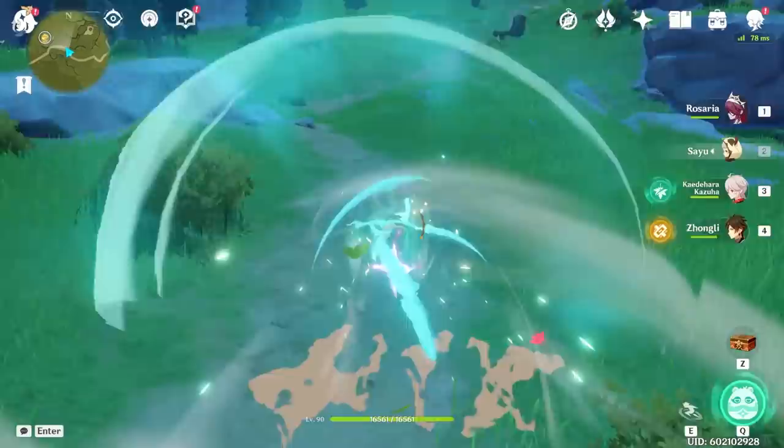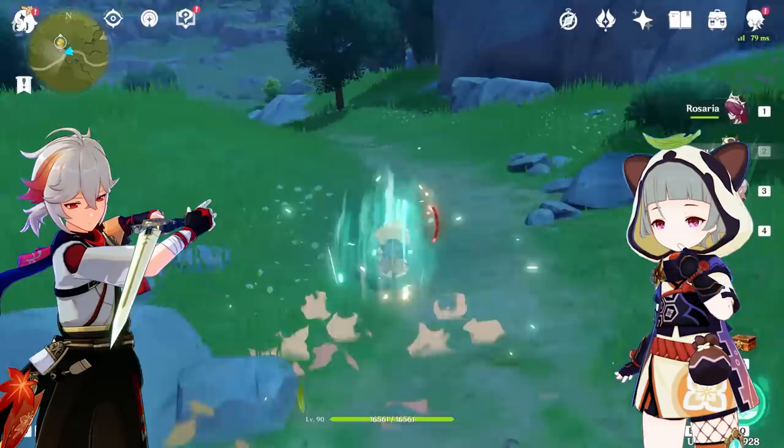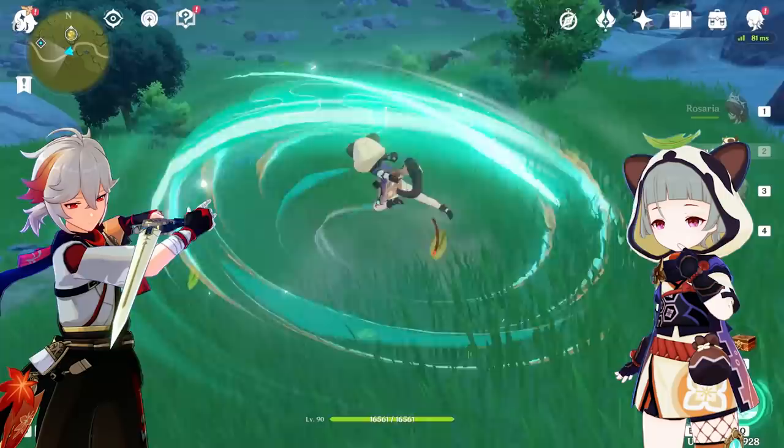The uncontested best double Anemo combination, in my opinion, is Kazuha and Sayu. Kazuha provides unbridled vertical mobility, which is uncontested, and Sayu provides the fastest ground speed in the game. Other notable substitutes are Venti instead of Kazuha, Constellation 2 Jean instead of Sayu, and Xiao, since he can provide some horizontal aerial mobility as well as functioning as the main DPS for your team.